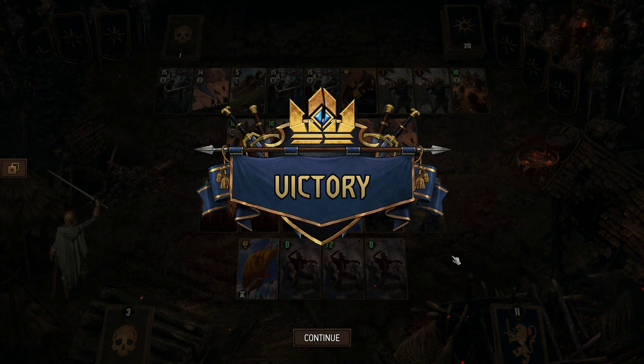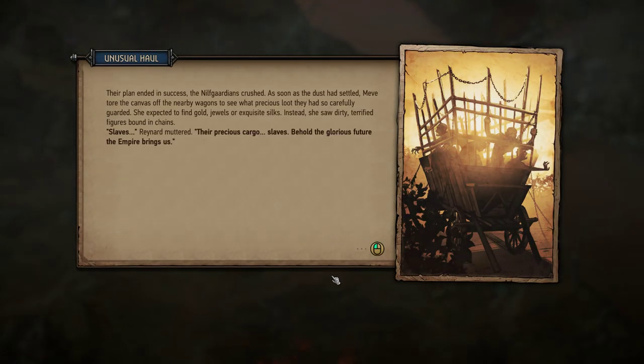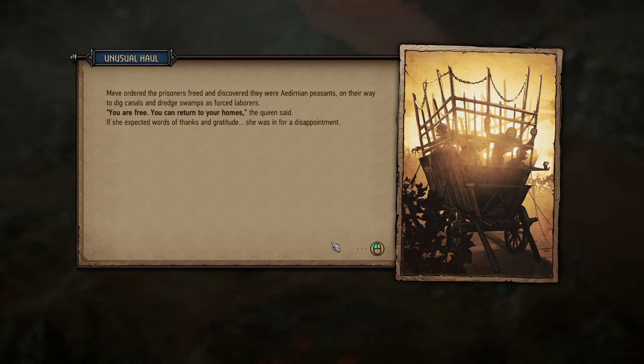That wasn't really clearly explained - whether we were going to lose or not. But that was enough! Oh look at that - the goodies! Their plan ended in success, the Nilfgaardians crushed. As soon as the dust had settled, Meve tore the canvas off the wagons to see what precious loot they had so carefully guarded. She expected to find gold, jewels, or exquisite silks. Instead, she saw dirty, terrified figures bound in chains. Slaves! 'Behold the glorious future the Empire brings us.' No way - I was expecting something a lot better than that. I guess I'm just gonna have some slaves now.